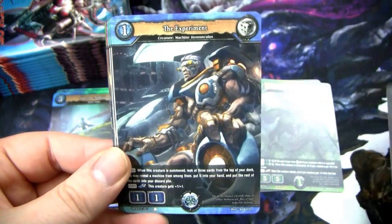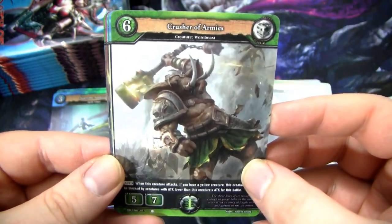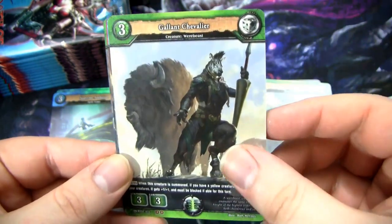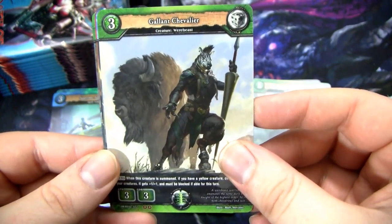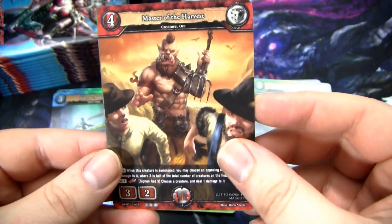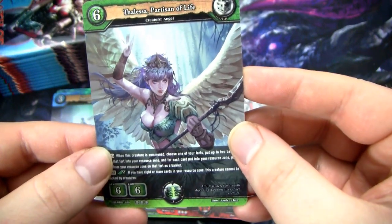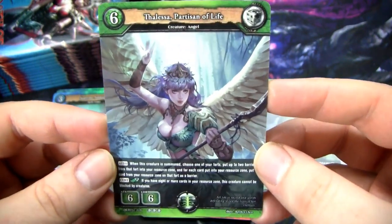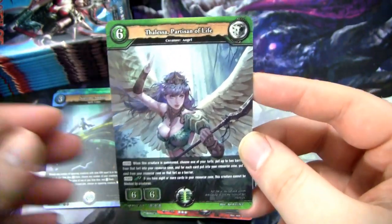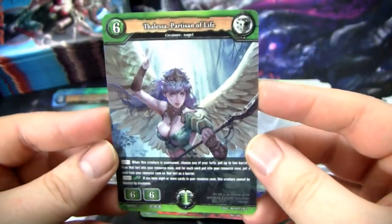Grotesque Cragborn - I would say fairly grotesque. The Experiment Crusher of Armies, this giant elephant man, Vessel of the End, a Spear Dude, Gallant Chevalier, Sabotage. We have Master of the Harvest - this is a rare, so we probably have a couple rares in this one. We got Master of the Harvest and Thalesa Partisan of Life, which is pretty sweet. There are green angels in this, which if you play Magic is kind of weird - most angels are just white, but we got some very good-looking green angels here.